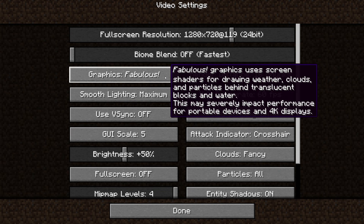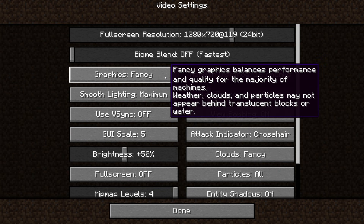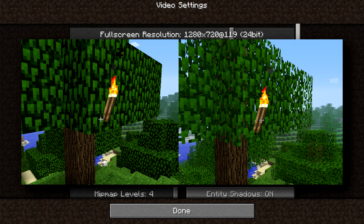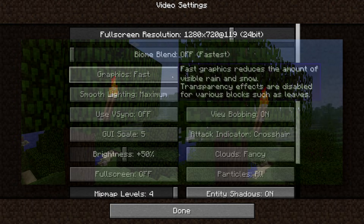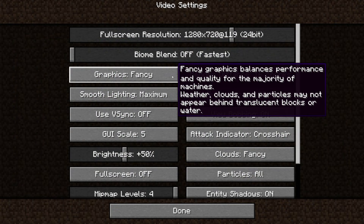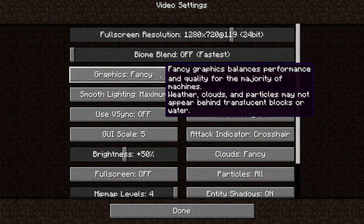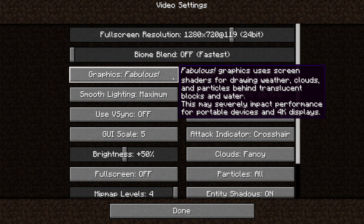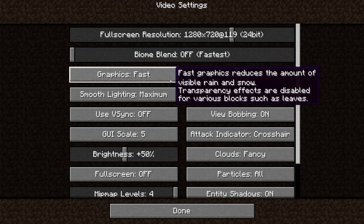Now going to graphics, as you can see we have three different options: Fabulous, Fast, and Fancy. If you don't care about the way the game looks and you just want to build stuff and have fun, definitely play with Fast graphics. But if Fast graphics really annoy you and you think your setup can handle it, you can change your graphics to Fancy. Fabulous is obviously for machines that aren't really concerned with lag. I recommend Fast if you're having lag issues.